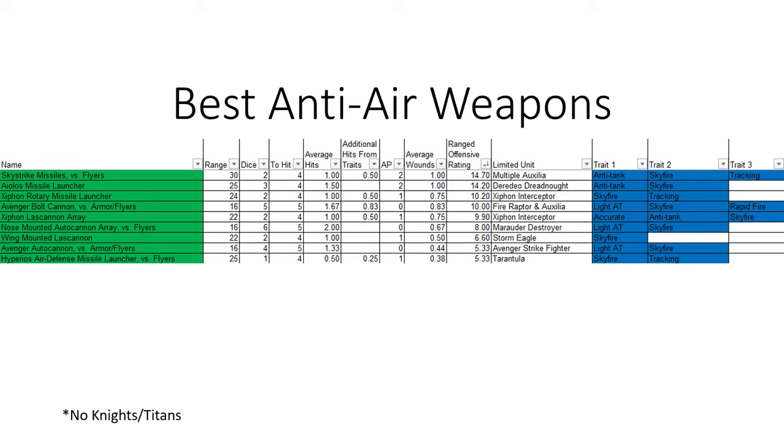Right next to the Skystrike is the Derudeo Dreadnought with the Iolas missile launcher. Xiphons aren't nearly as effective as you might think. Avengers, same. And then you have the other Xiphon weapon. But it drops down drastically beyond that. Just in the top eight, the bottom one is a third as effective as the Skystrike missiles.